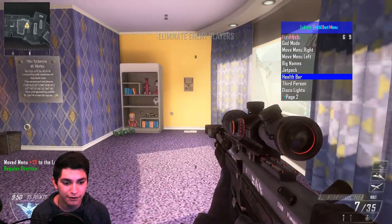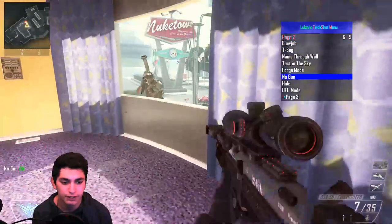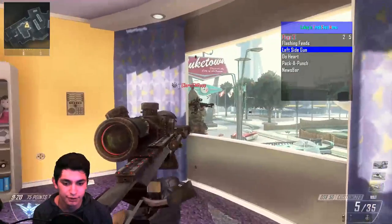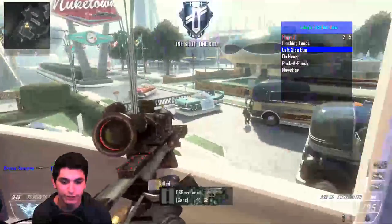You have god mode, move the menu to the left or to the right. You can do big names, jetpack, health bar, third person, disco lights — which looks really cool. You can do no gun, hide, UFO mode, flashing feed — which I'm gonna leave on because that looks cool. You can do left side gun. You guys can see the flashing feed down there. Oh, we get a flashing quad feed!